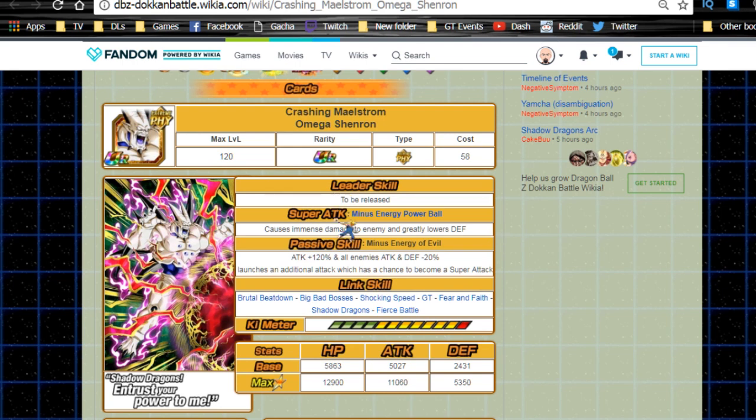First things first — his super attack, Minus Energy Power Ball, does immense damage to the enemy and greatly lowers their defense. Greatly lowering enemy defense is not as practical unless you're going up against an event like Broly, but he does debuff the enemy so they take more damage. His passive skill, Minus Energy: Energy of Evil, gives himself attack plus 120%.